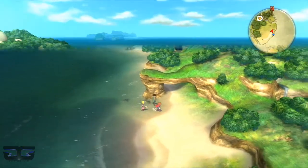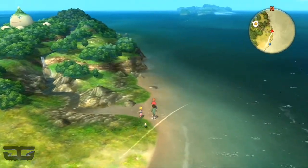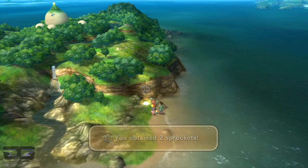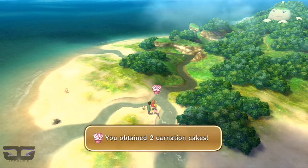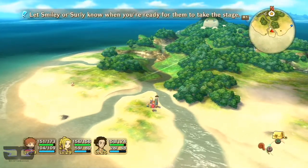The next treasure is actually near your shipwreck — it's by the beach. Just follow it and reach the end. There it is — we got two sprockets. Our next treasure should be here on this tiny little peninsula kind of thing.